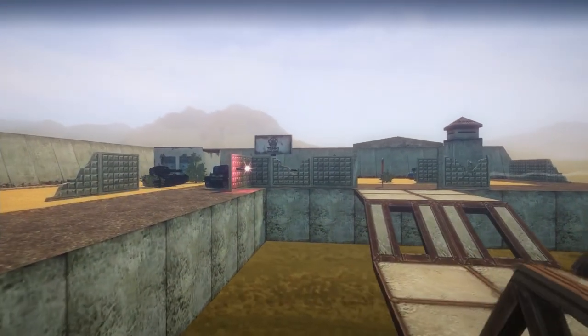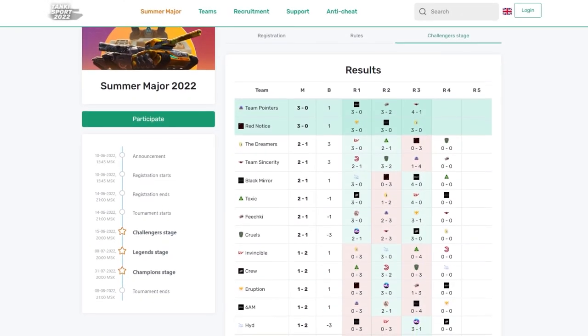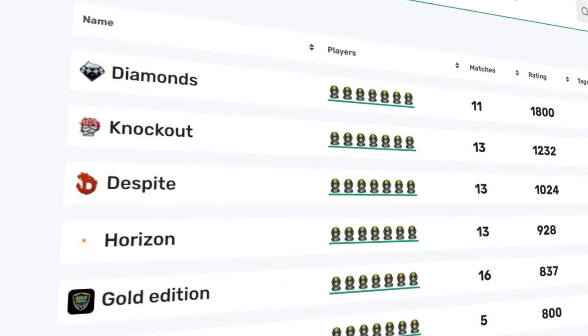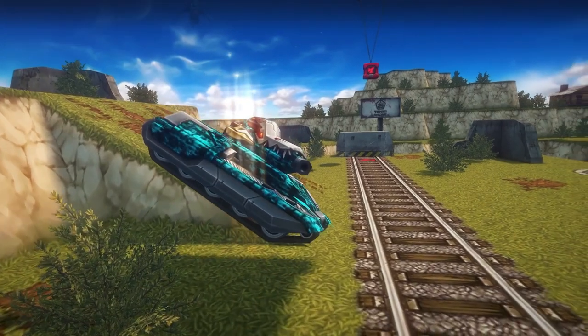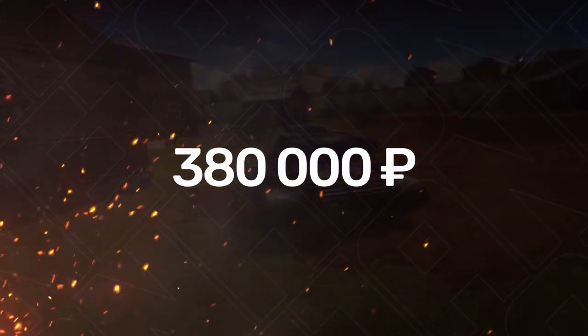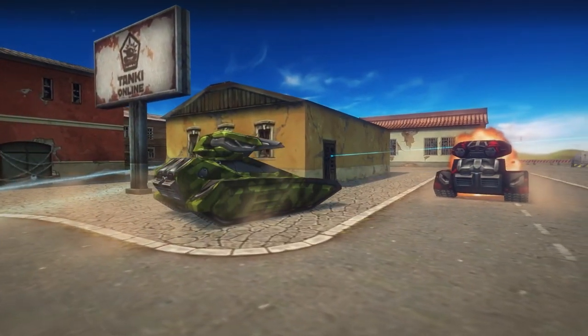The first major tournament of this year is in full swing. 16 teams are fighting for places in the Legends stage, and exactly half of them will advance to join the 8 highest-rated teams from previous tournaments. This tournament differs from all previous ones not only because of the cash prize of 380,000 rubles for the best teams, but also by the large number of activities we have prepared for our viewers.